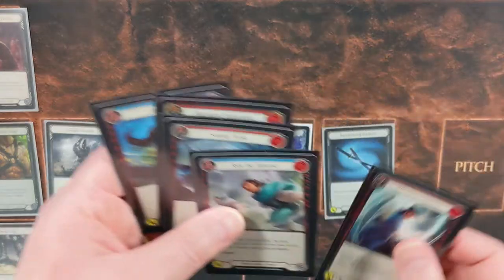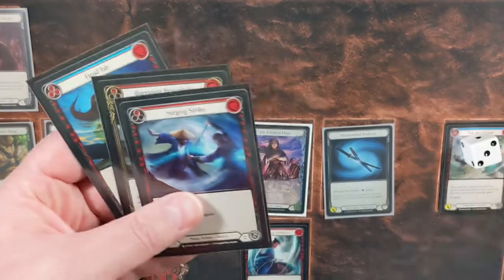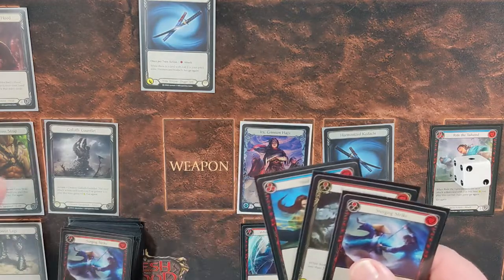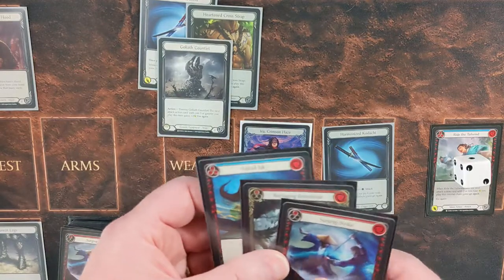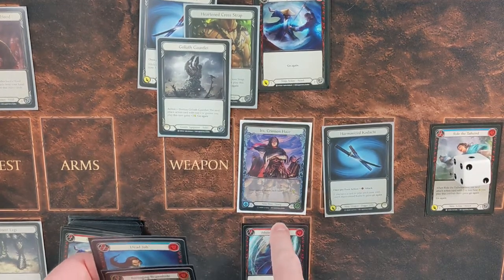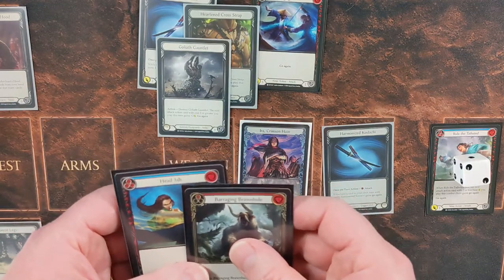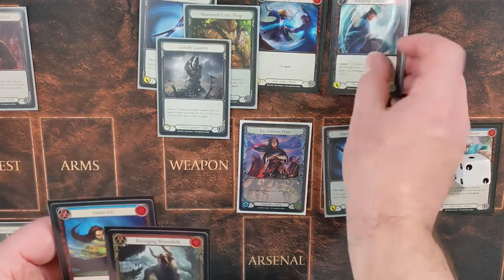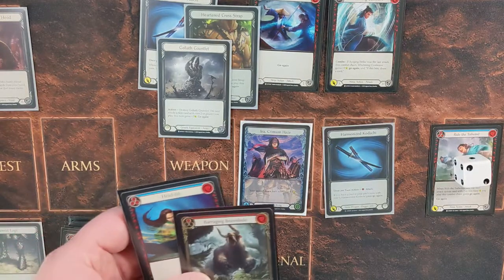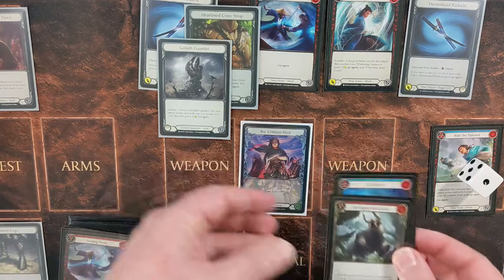Let's look at a sample hand. We've got a five-card hand and a card in Arsenal. We start by pitching a blue — that gives us three resources. We spend one resource to swing a Kodachi for one — this is a zero-cost blue. Then we break our Heart and Cross Strap and Goliath Gauntlet so we can play Surging Strike. Surging Strike comes in for five, plus two for Goliath Gauntlet, plus one for Ira's ability — so that's an eight-point attack — and it has go again. We use that go again to immediately play Whelming Gust Wave, which gains plus one and go again, and if it hits we draw a card.